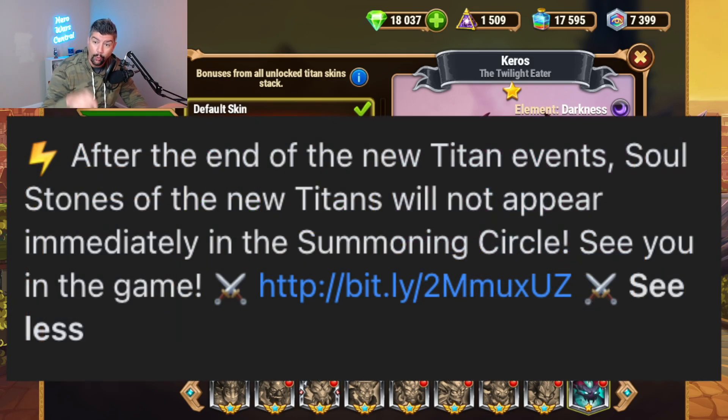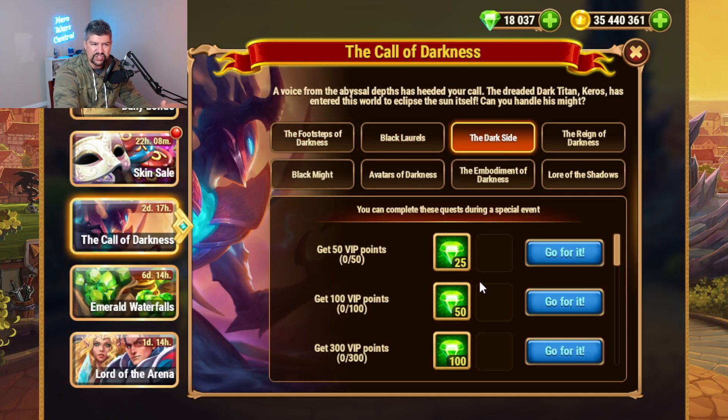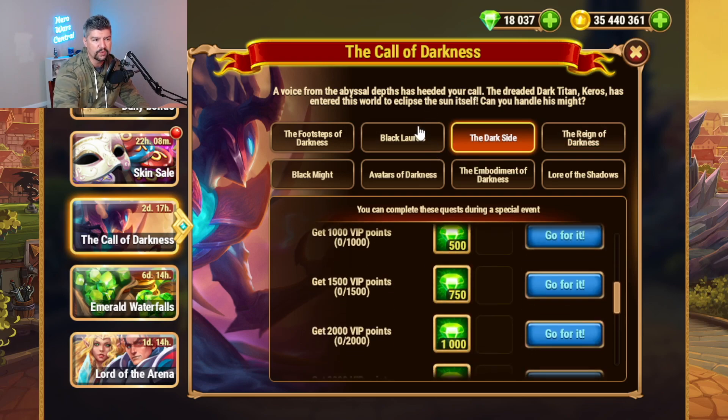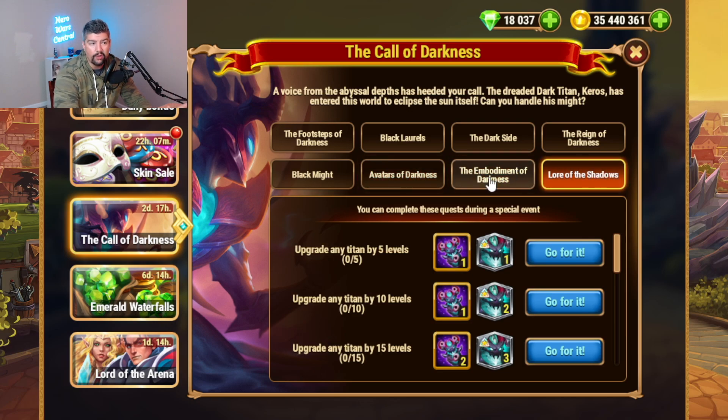The only thing that's missing right now is an easy and fast way to get Kiros Soul Stones, and we know that sooner or later he will be added to the Summoning Circle. So why, if we can do all of that, why are the tasks so thick? Why are they so difficult? Two reasons. First, to get you thinking about maybe I should spend this much - maybe I should spend $94 worth of Emeralds to max out this task. And the second thing is to give those people that are going to for sure max out this Titan - and by the way, there are plenty of people with this Titan already maxed out across web and Facebook - this is just giving them a little bit more efficient opportunity to level up those different aspects of the Titan.